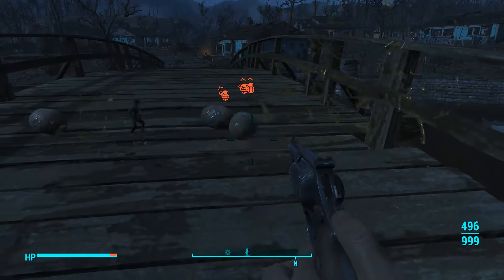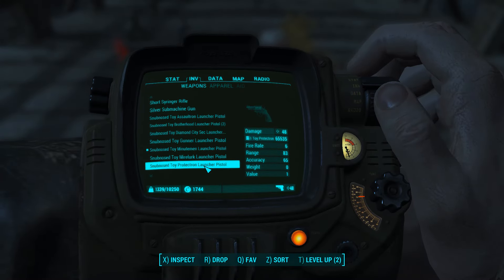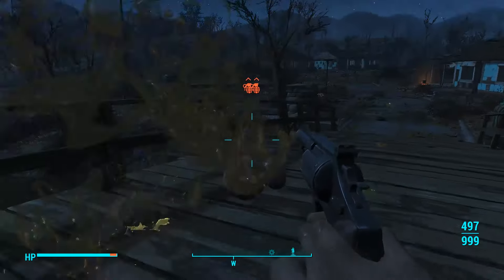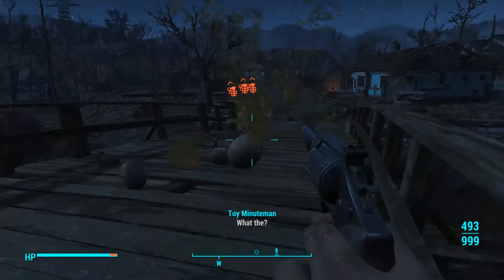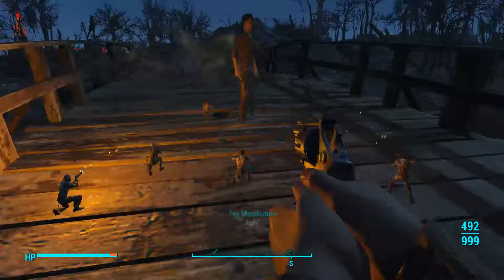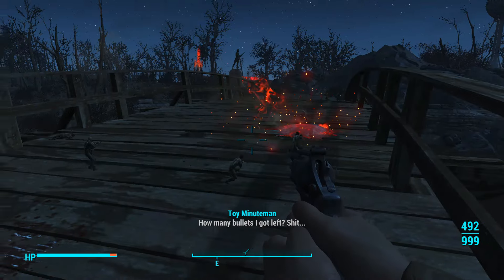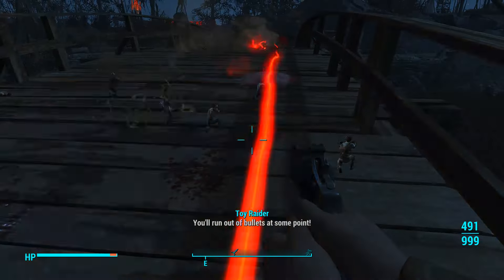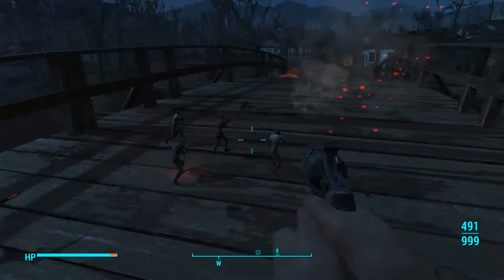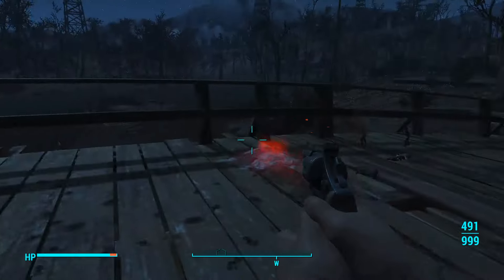Here I'm spawning in some Minutemen. We're going to have a little war here. Spawning in some Raiders on the other side of the bridge. And this pretty much sums up the whole mod — you can make all kinds of different wars. On PC you can turn off their combat, spawn as much as you want, and they won't move. Then you can turn it back on, and it's just so fun to watch when you get hundreds and hundreds of things spawned in.